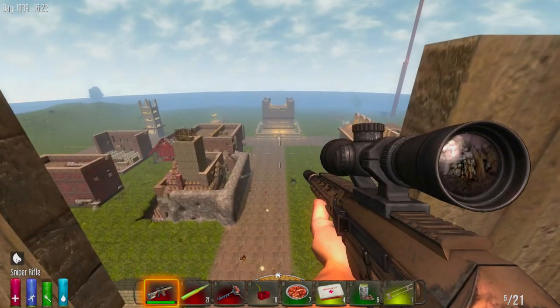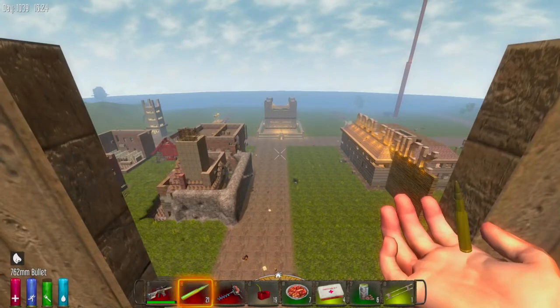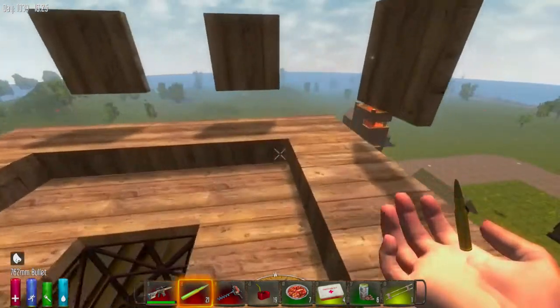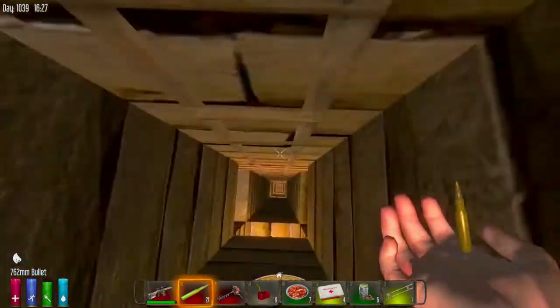Right across the way is our main base — that big, ugly-looking one with the four pillars. One of the nice things about our base system in town is that we can actually get to any of our bases through our underground tunnel system, so I'll show you that real quickly.